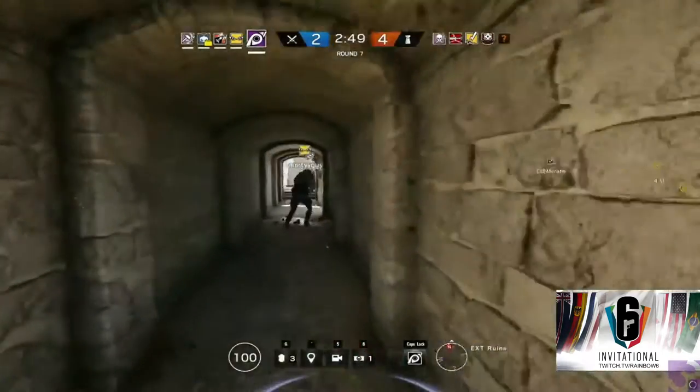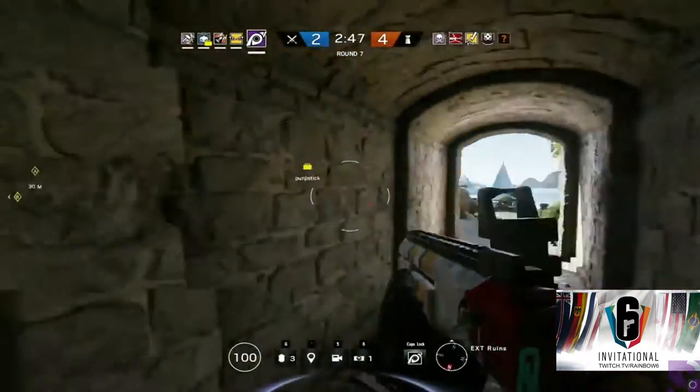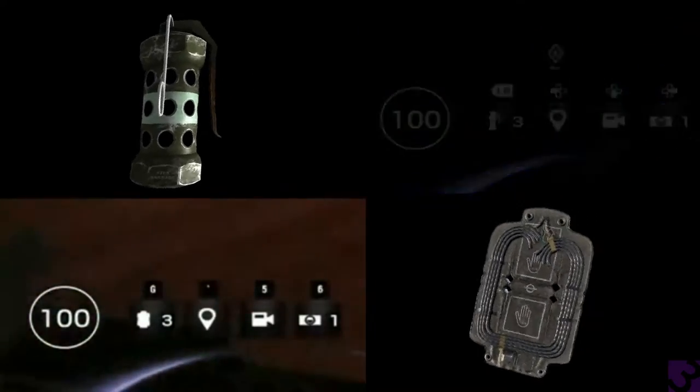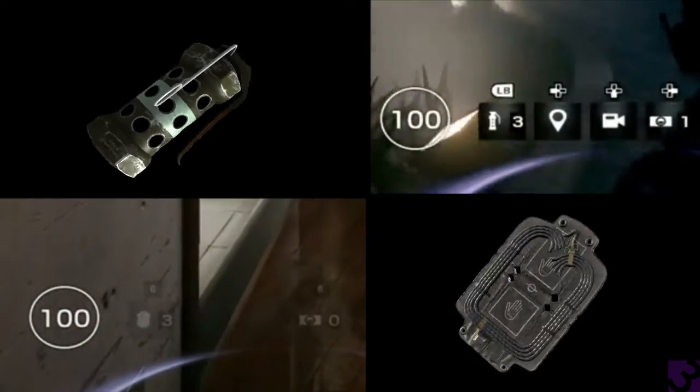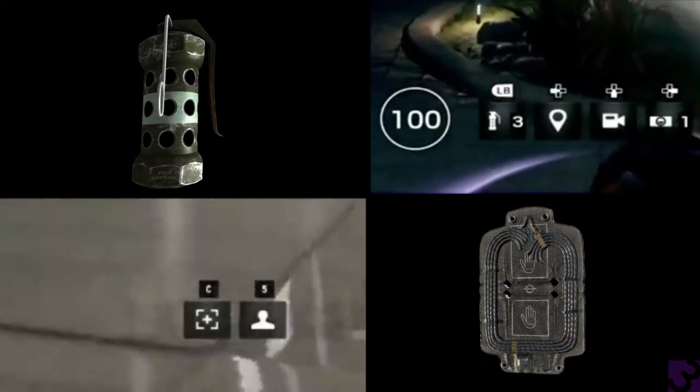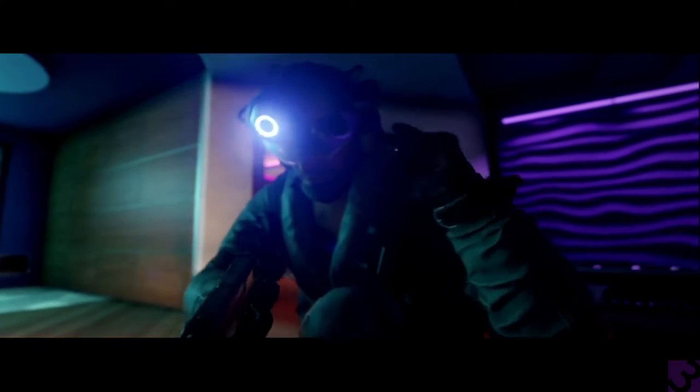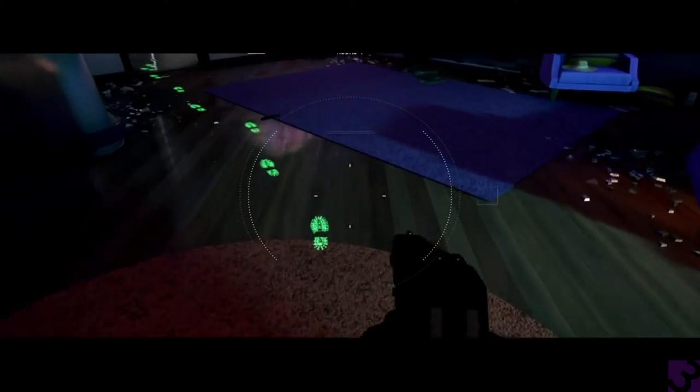If you didn't know, there is now a shotgun as a secondary weapon. For his secondary gadgets, he has stun grenades and breach charges. I was wrong in my prediction last video — I didn't think he would have breach charges, but he does. And the most important part, his primary gadget: a visor that allows you to view defenders' footsteps. More on that later.